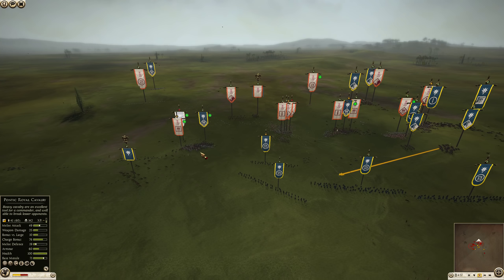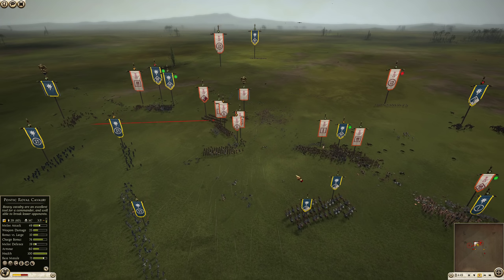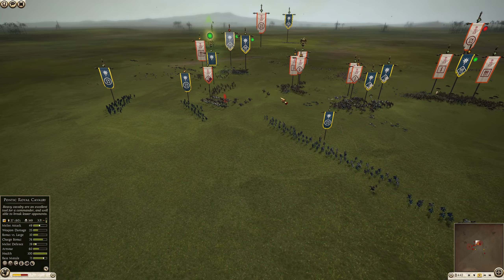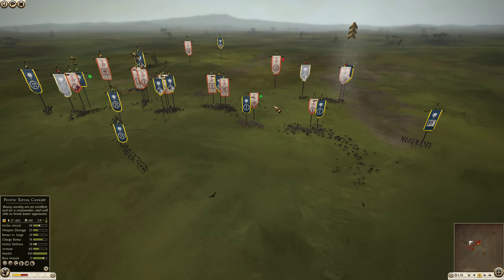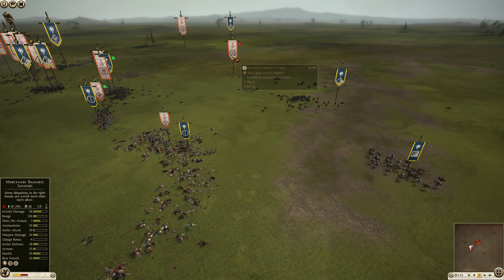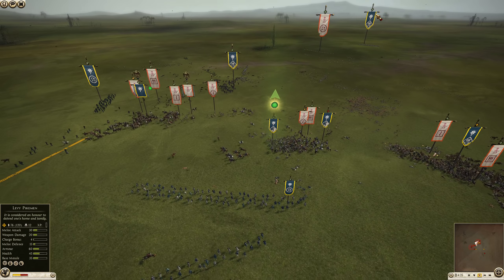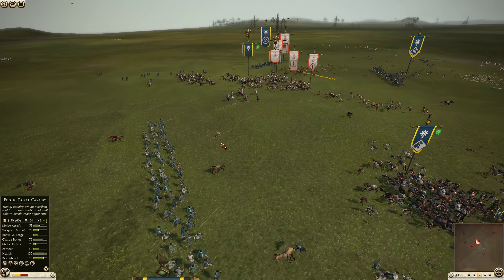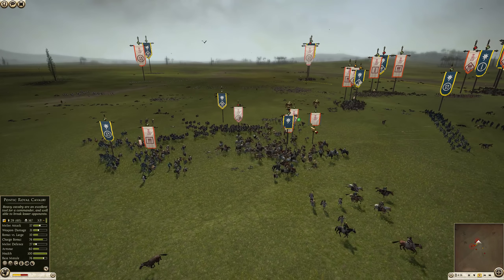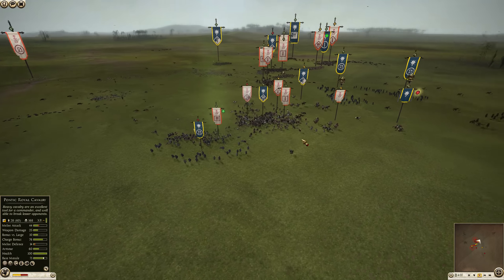Carthage has punched through the somewhat squishy Pontic lines, but here comes the heavy cavalry to support. The skirmishers are having their way with this infantry. Here comes the Pontic Royal Cavalry on an intercept as well as the Cappadocian cavalry. The Cappadocian cavalry is mopping up the last Carthaginian cavalry, and there's a Pontic Royal cavalry there as well — skirmishers are in trouble. There's one Levy Pikeman that somehow got way back here not being microed, or it could be a mess up in the replay — Rome 2's always had a lot of bugs.